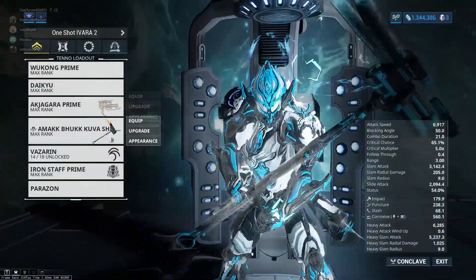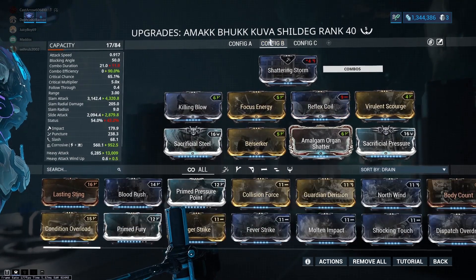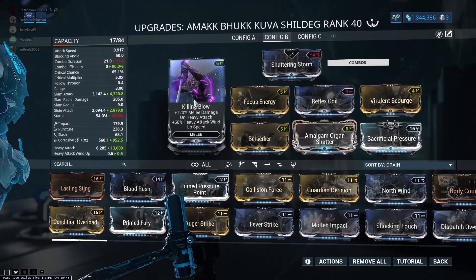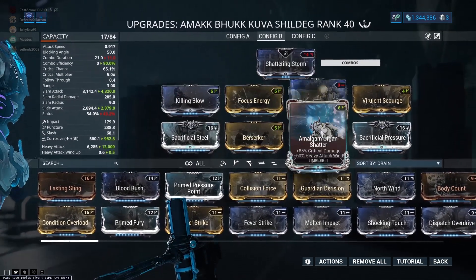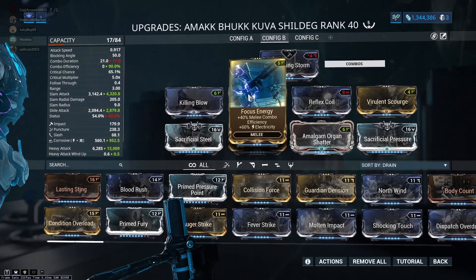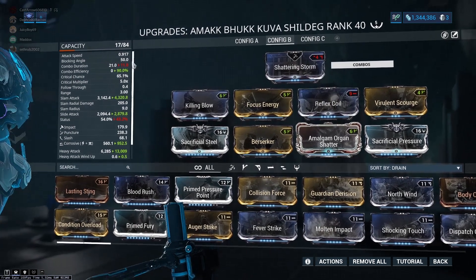We're going to look at the with-mods setup. I really hate having the combo multiplier and then losing it — everyone's used to Blood Rush, building for high combo multiplier, getting red crits and all that. But if we forget about Blood Rush and look at some of the new mod changes Digital Extremes gave us: Killing Blow, Focus Energy, Reflex Coil, and Amalgam Organ Shatter. This gives us 120% attack speed for the heavy attack. Killing Blow adds 120% damage to the heavy attack. Focus Energy adds 40% combo efficiency, which means we don't lose our entire combo multiplier. Combining those two, we're supposed to get 100%, but that would be too overpowered.